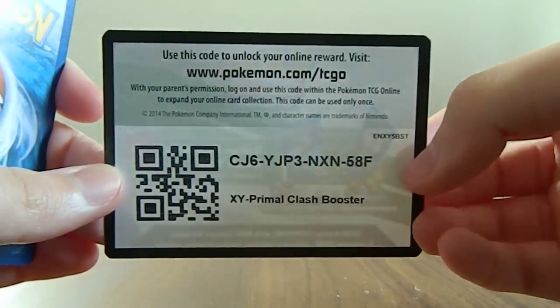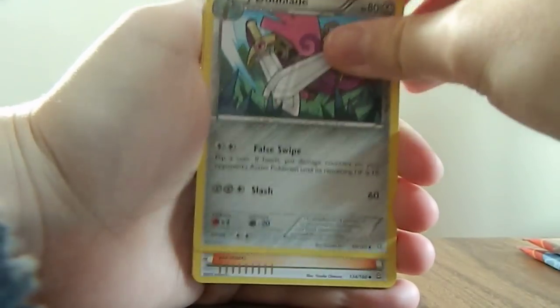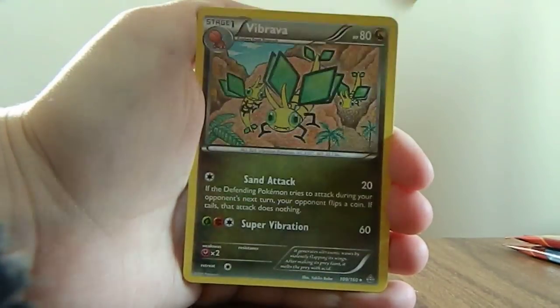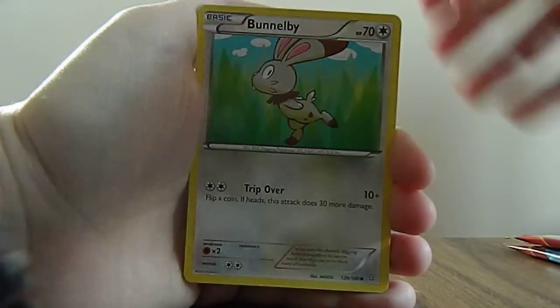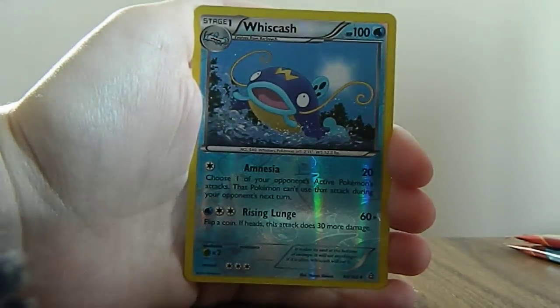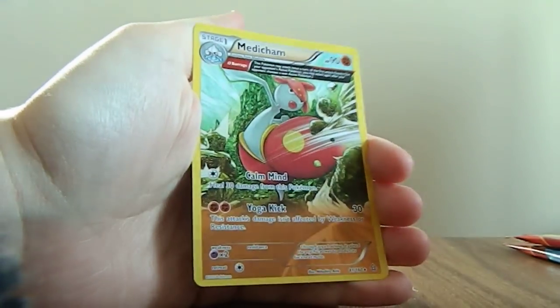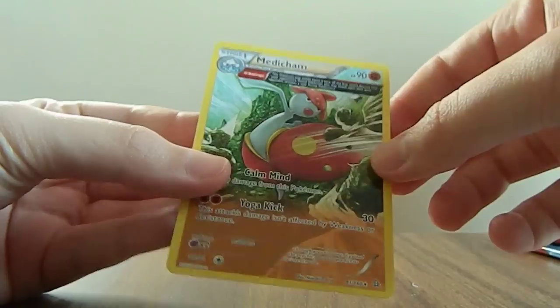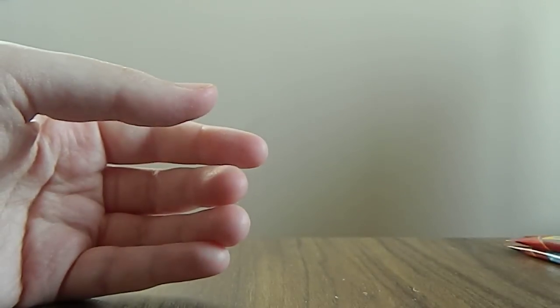There's the code, guys — enjoy, I hope it brings you some nice goodies. One, two, three to the front. We got Dooblade, Professor Birch's Observations, Vibrava, Zigzagoon, Weedle, Bunnelby, Trico, Skitty, Reverse Holo Whiscash — I don't think I have this. And then we have a Medicham Non-Holo Rare with the Ancient Trait. I can't remember if I have this either, but if I don't — great, new cards for my set.